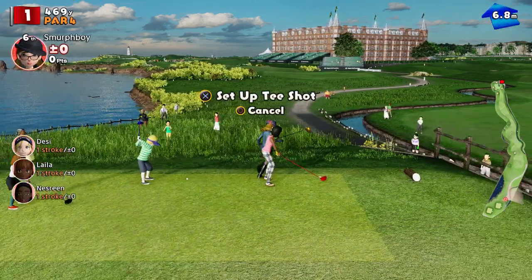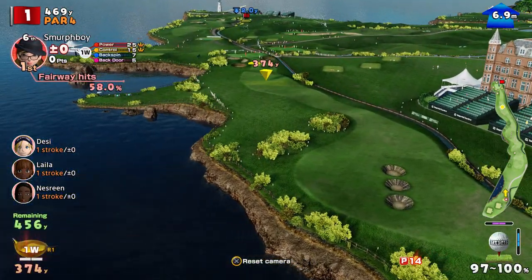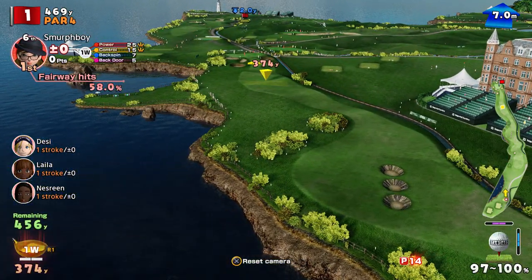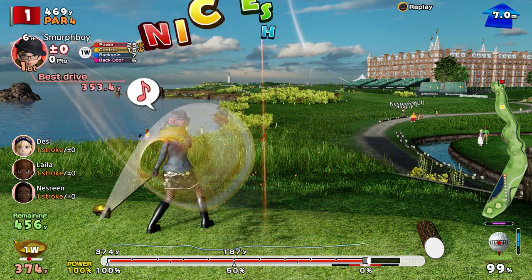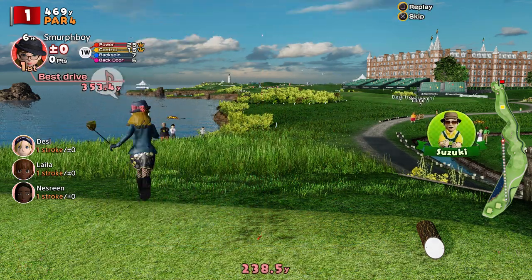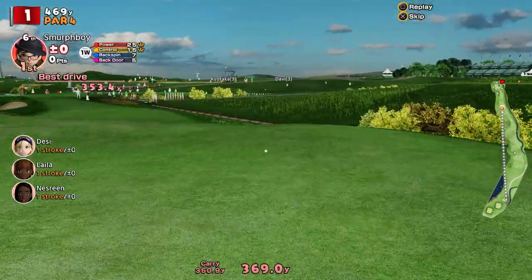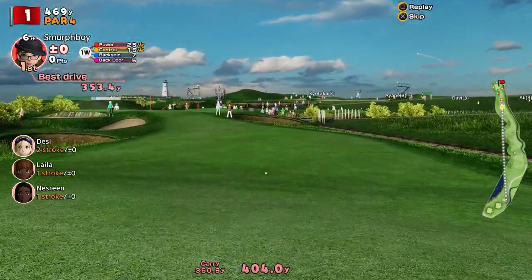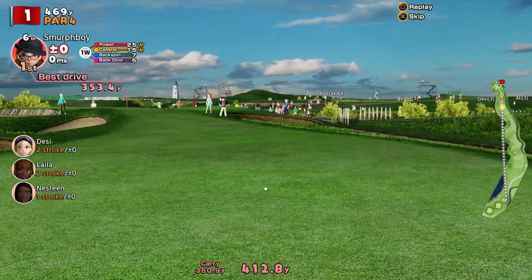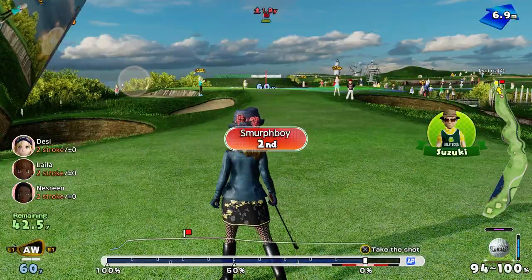We're 7 metres per second downwind on the custom clubs. We might give this a little bit of an air ring. Going to go backspin, try and get a bit more air, take advantage of that 7 metres per second. Look, that's an absolute monster for here - that is a monster. That's a flat shot as well, not even downhill. 4.16 - wow.